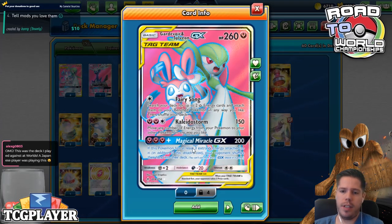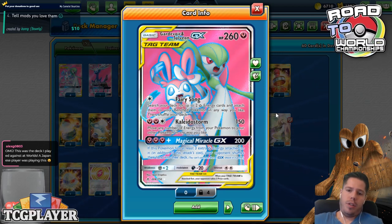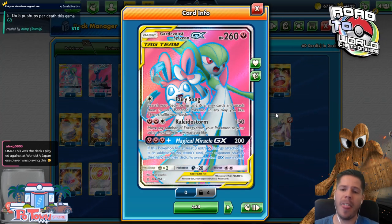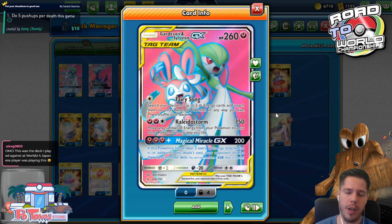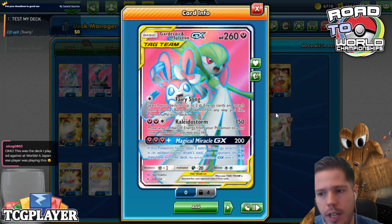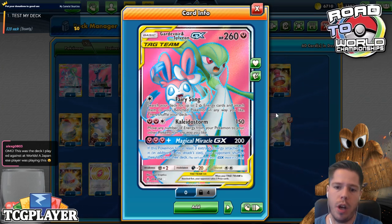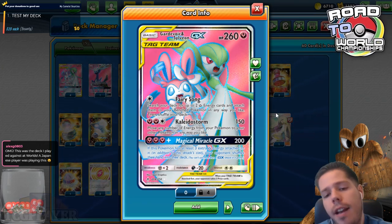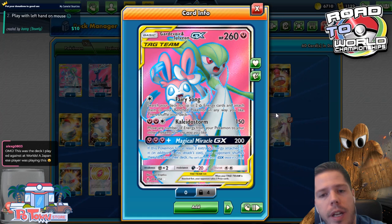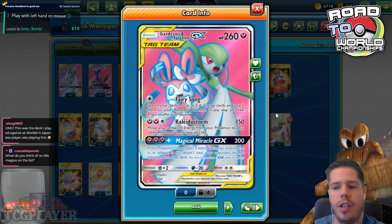We have our Gardevoir and Sylveon Tag Team GX with 260 HP and the attack Fairy Song, where we search our deck for up to two Fairy Energy and attach them to our benched Pokemon in any way we like — a very nice attack to lead off the game with, powering up a benched Pokemon. Then we have Kaleidostorm, which deals 150 damage and we move any number of energy from your Pokemon to your other Pokemon. And finally, the Magical Miracle GX Attack, where we deal 200 damage, and if this Pokemon has at least three extra Fairy Energy attached, your opponent shuffles their hand into their deck.